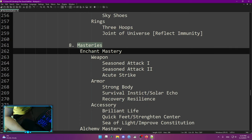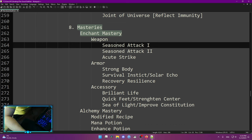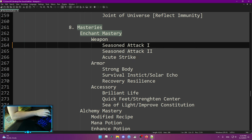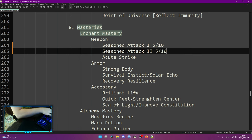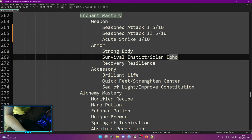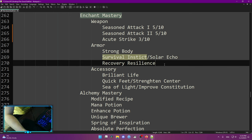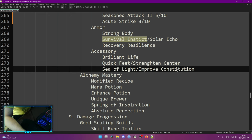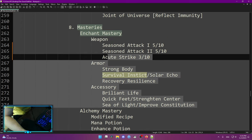Masteries: enchant masteries are gained just by enchanting items. What you want to focus on is weapon — Seasonal Attack 1, Seasonal Attack 2, and Acute Strike. Whenever you add enough points and another one opens up, move to another one and keep rotating — something like three out of ten, five, five, ten, three out of ten to start. Same with armor: Strong Body, Survival Instinct. You can do Solar Echo later — Survival Instinct is better early, Solar Echo is more end game. For recovery: Resilience. For accessory: Brilliant Life, Quick Feet if you need movement speed, and Strengthen Center if you need more stats.